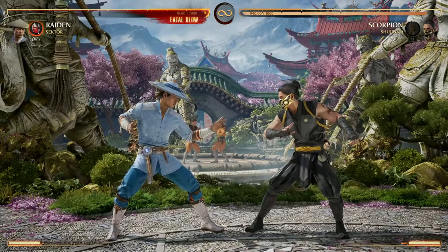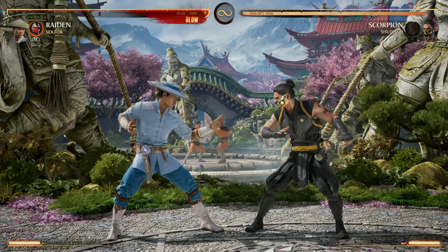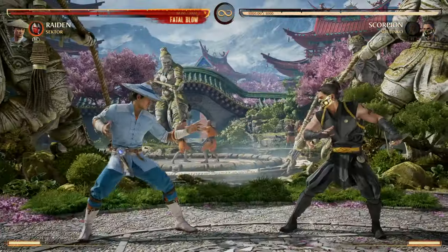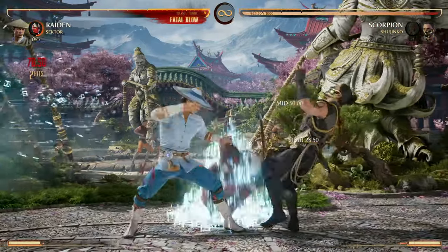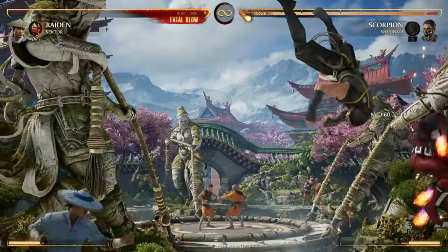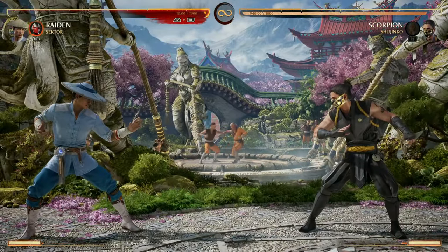Your back cameo is the teleport uppercut, which pops your opponent up for either air combos or to continue a ground combo. You can also put that inside of a combo instead.